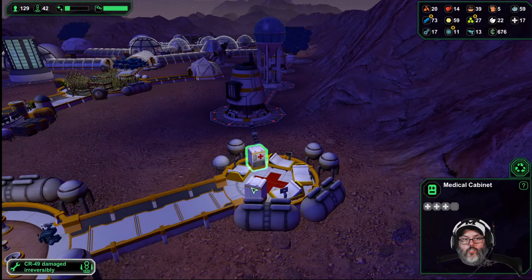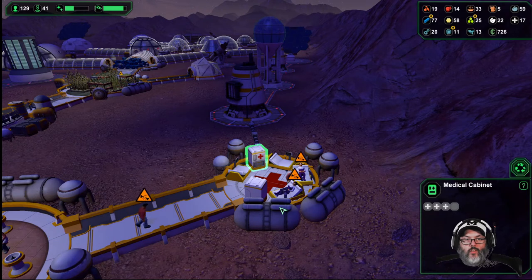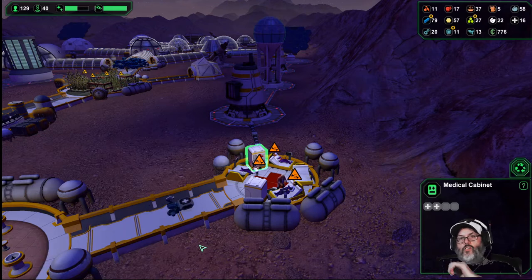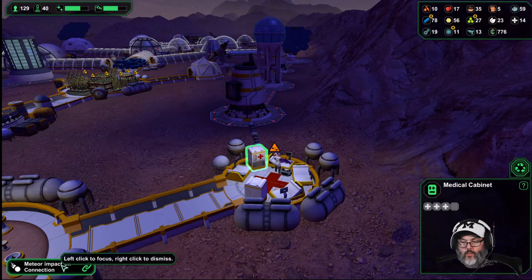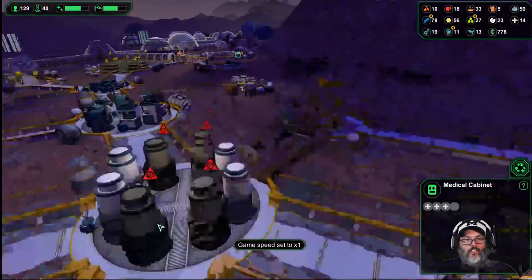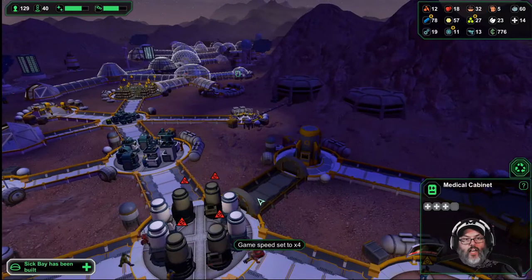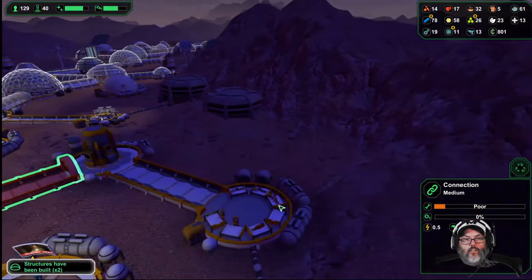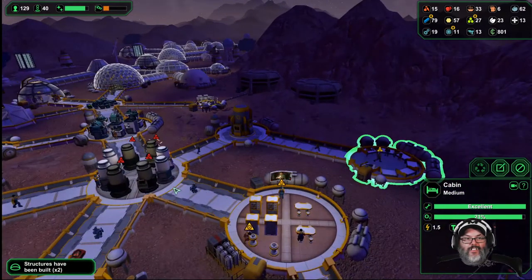All right, they're already full — just about completely full before the second wave hit. That's nice. I wish I knew why my robots were dying off so quickly — that doesn't seem right. On a connector here — all right, let's get that fixed up, because they'll have plenty of oxygen.